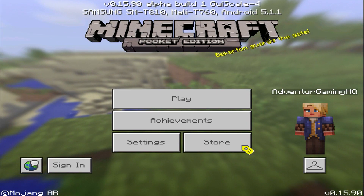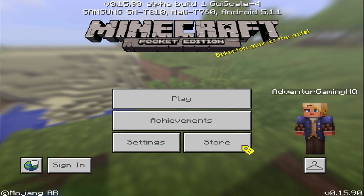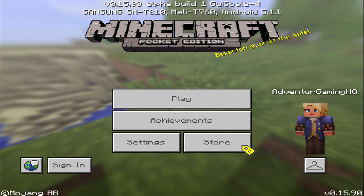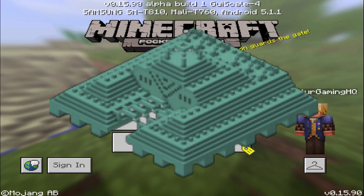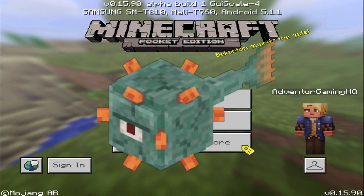Ocean monuments, sea monuments, ocean temples, water temples — whatever you want to call them, there are a bunch of different names. There's not just one name for them; everyone calls them different things. These things are where the new guardians in 0.16.0 hang out.